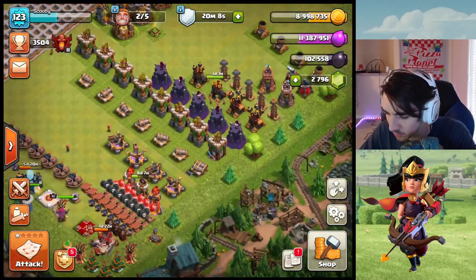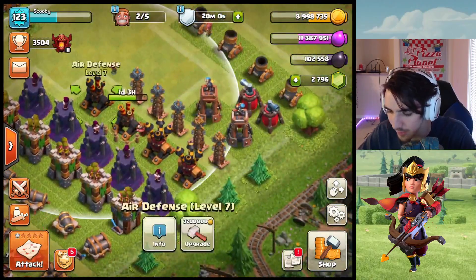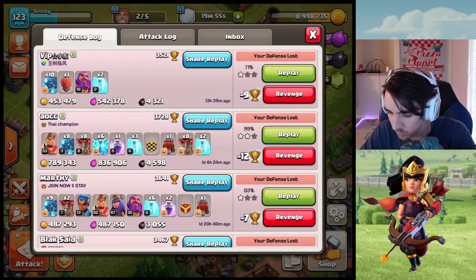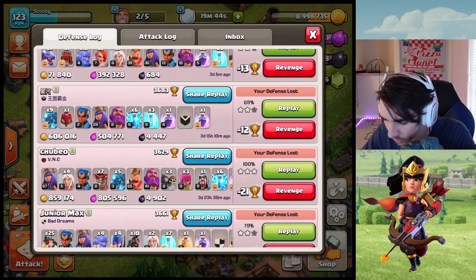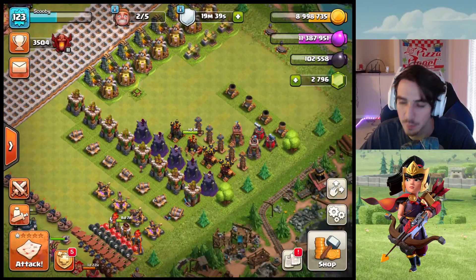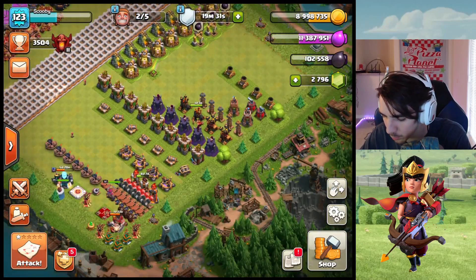As far as defenses go, things I'd like to do today would be this last Inferno Tower to town hall 12 max — that would be fantastic. We could also do this last Air Defense to level 8, which is town hall 10 max, because I'm still getting smacked by E-Drags. E-Drags are not the best way to farm, guys — we've talked about that in previous episodes. Don't use E-Drags.